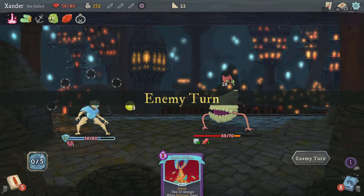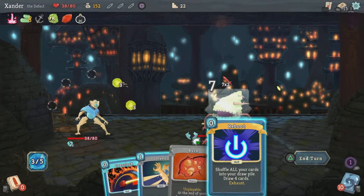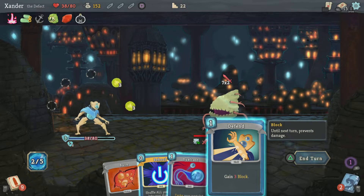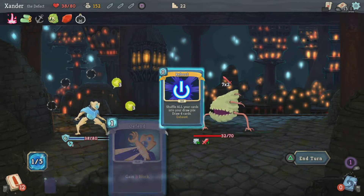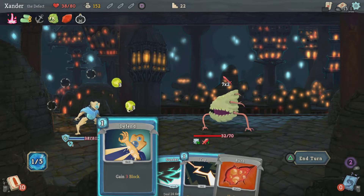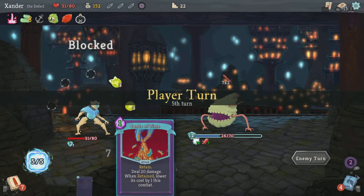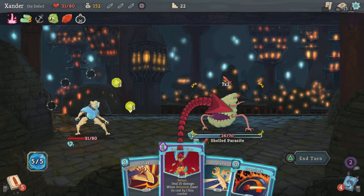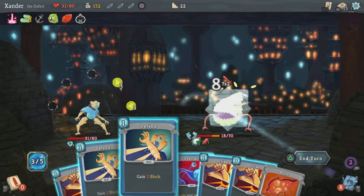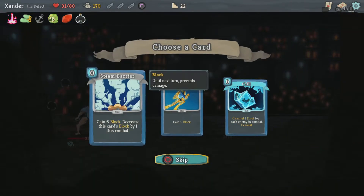I'll block some of the damage. Turn lightning. Let's use this — defend, draw two. Shuffle my cards and then draw — I got the card again. Nine damage and it's not gonna get him. I'll block — he's doing 7 damage to me, kind of a lot. Let's see what I draw first. I got him! Gain 6 block.